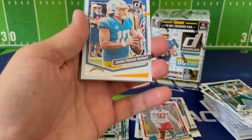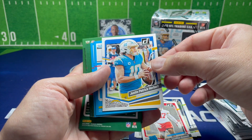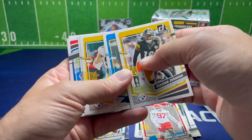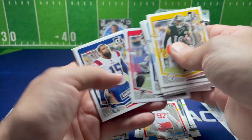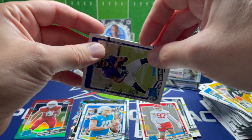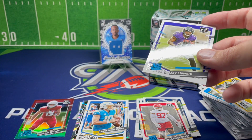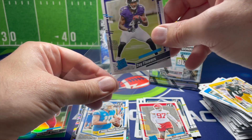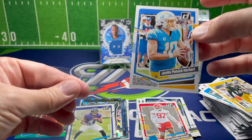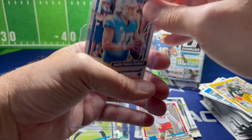We've got the full name — Justin Patrick Herbert. That's a nice card, we'll sleeve that up. The full names are kind of a short print item. We've got Zay Flowers for the rookie and Devon Achane, so we got some nice cards right at the end — it's a good pack. We'll definitely sleeve up Zay Flowers and top load the full name Justin Herbert.